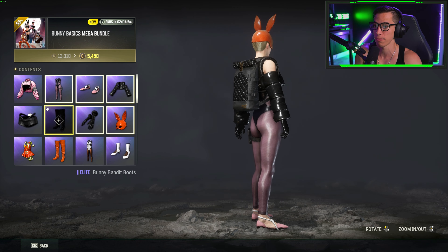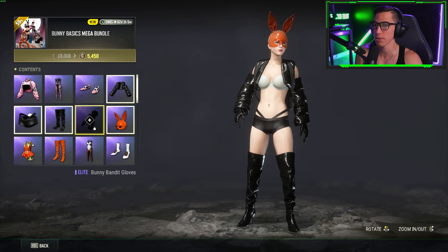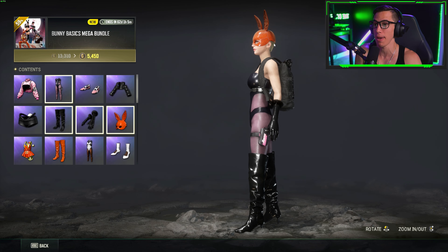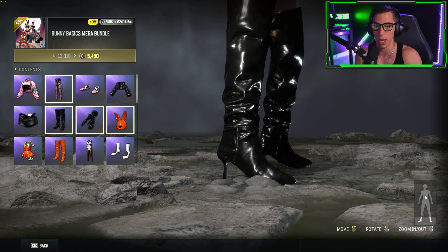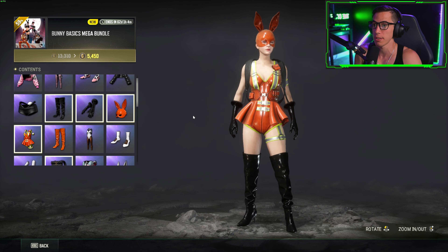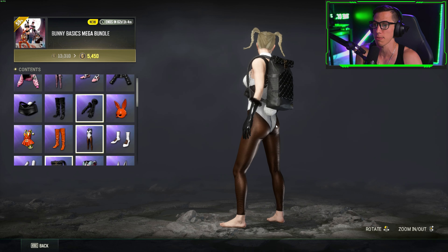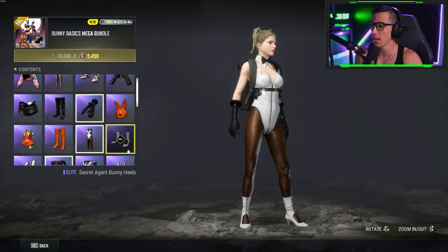You get the Bunny Bandit shorts - you lose the squats though, is it worth it? There are some thigh high boots, Bunny Bandit gloves, the Bunny at Work mask, and the Bunny at Work uniform - something tells me she's not on a construction site. There's also the Bunny at Work boots, the Secret Agent Bunny tuxedo top - it's a whole get-up - and the Secret Agent Bunny heels.